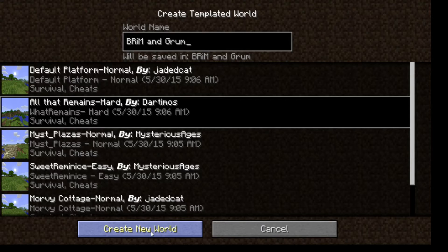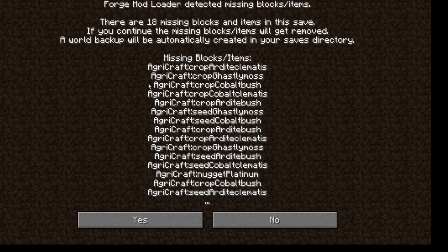We're going to create a new world based on that and see what we get. There are some missing blocks that look like Agracraft stuff, so I'm going to guess those aren't in the pack. I don't think there's anything wrong with my install — I installed this from the Curse Voice client, so I'll assume those are intentionally missing. If we run into a problem we might have to investigate, but let's see what we get.